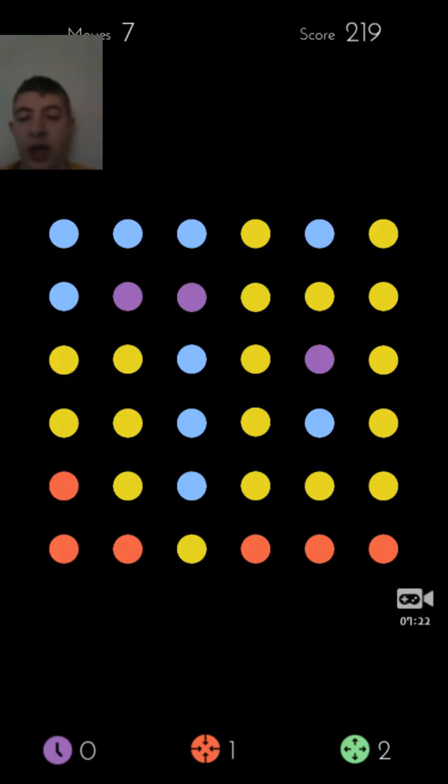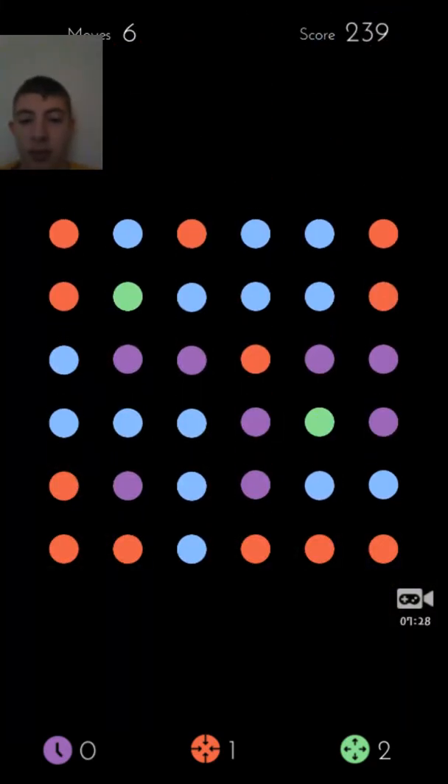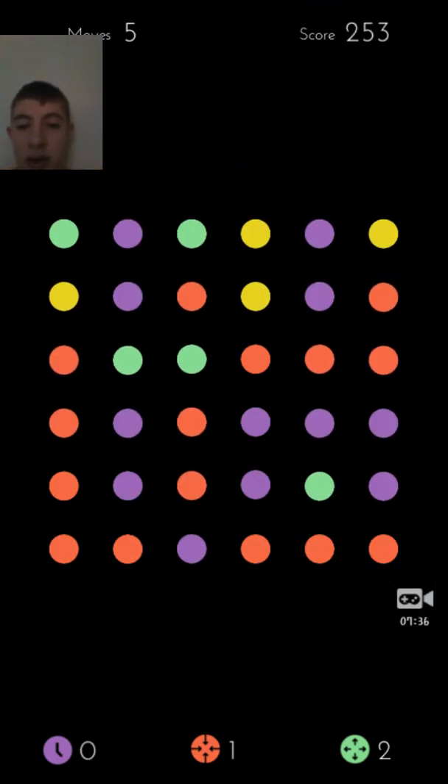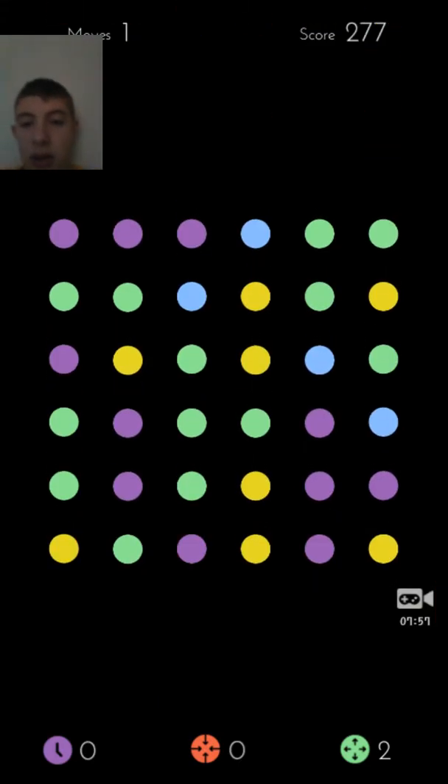If you want to shrink, you could also double tap. I have one move left. Oh, I don't have any squares.